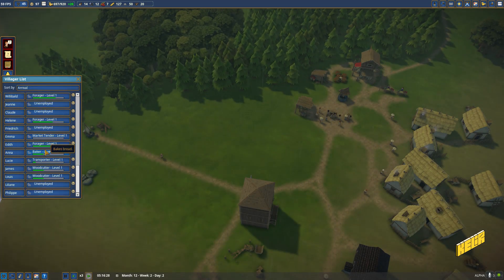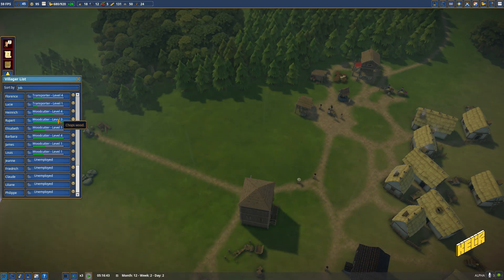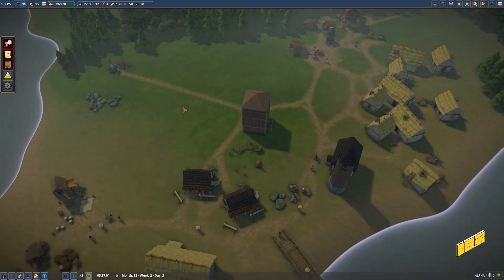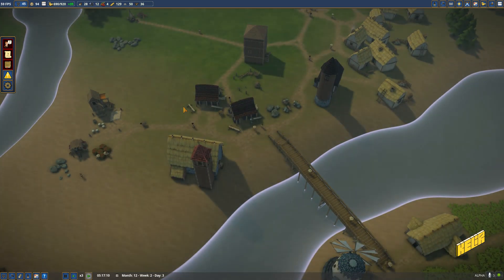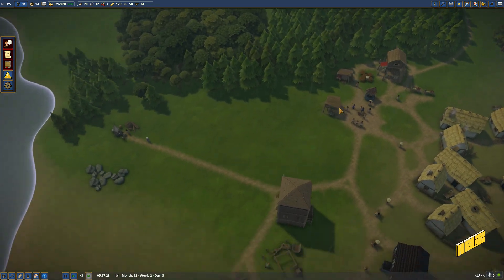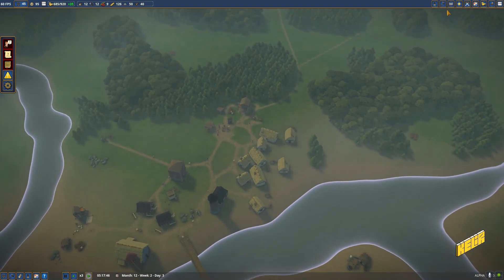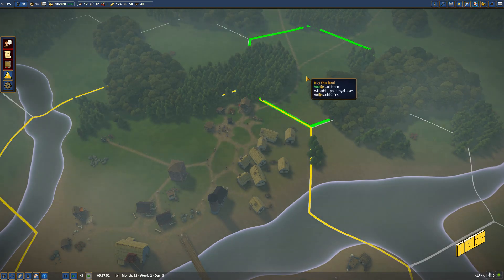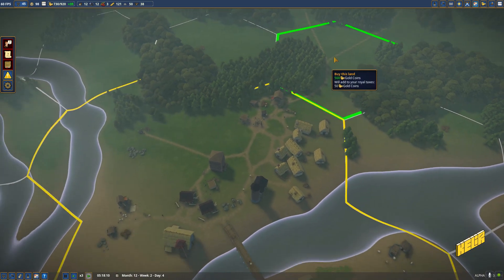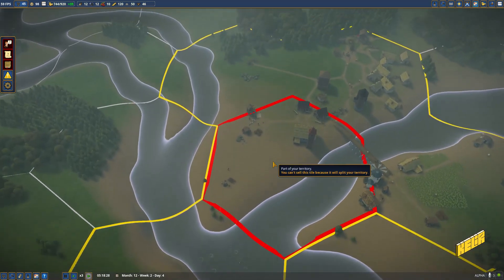How many free people do we have? They're all free per se, but how many of them are unemployed is the question. There's a lot of activity here - love to see it. The woodcutters are being really efficient, which makes me think I want to acquire either this part or that part just for the wood. There's a small crowd of trees here as well we could do.